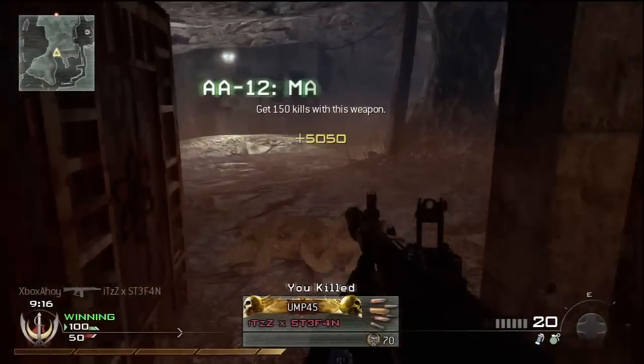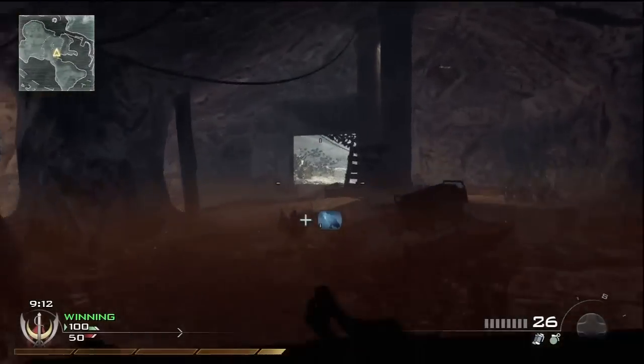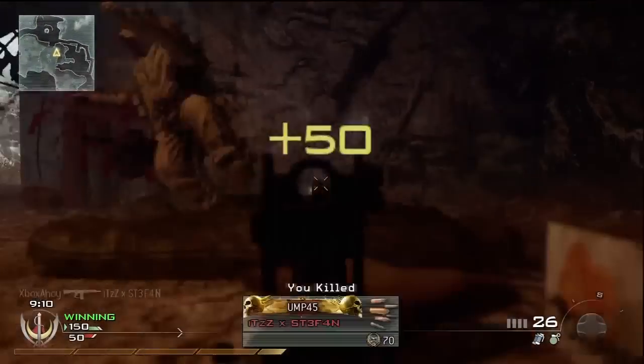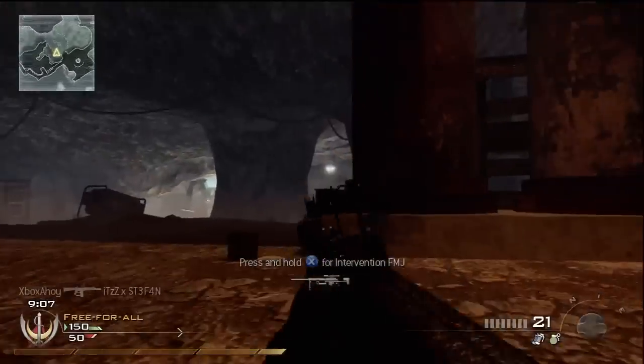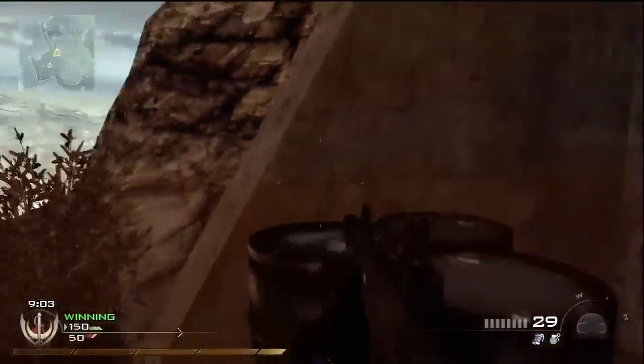You can also attach a silencer to the AA-12, which reduces your effective range to about half of the normal distance. More often than not, you'll find your shots harmlessly dissipate in front of your opponents before they have the chance to connect. The silencer is not recommended.